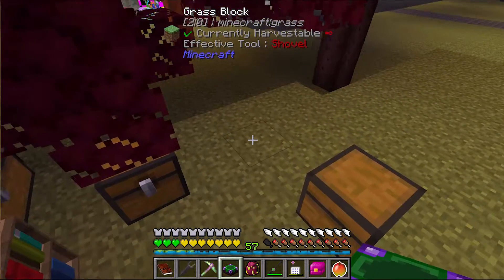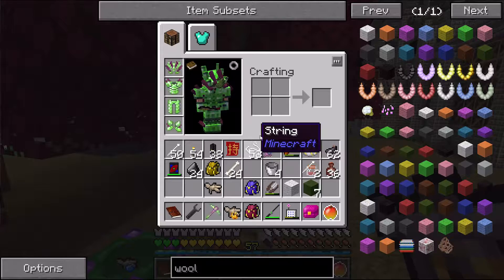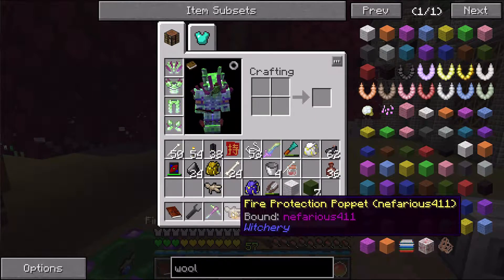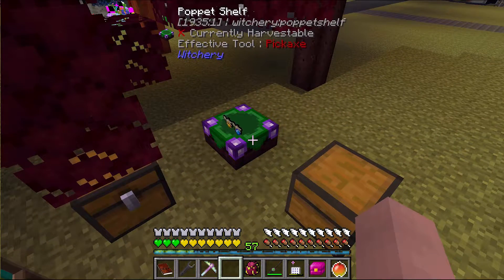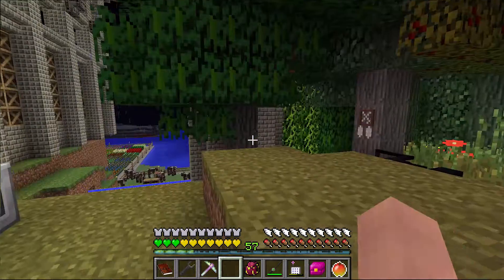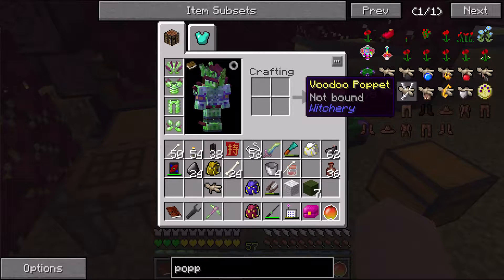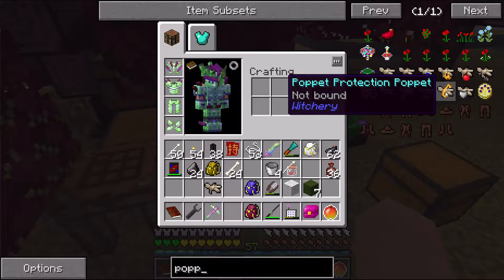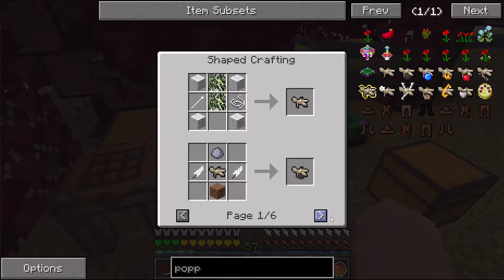Now we should be able to place this on the ground and put our puppets on the shelf. Let's bind this one to us too — this is a fire protection puppet. Just as the water protection should protect us from fires and things like that. Obviously on a multiplayer server you probably wouldn't want to leave your puppet shelf out because if somebody grabs your puppets they could do really bad things — like a voodoo doll sort of situation. There's a death protection puppet — so if you were to die you would basically use up the puppet and stay alive.